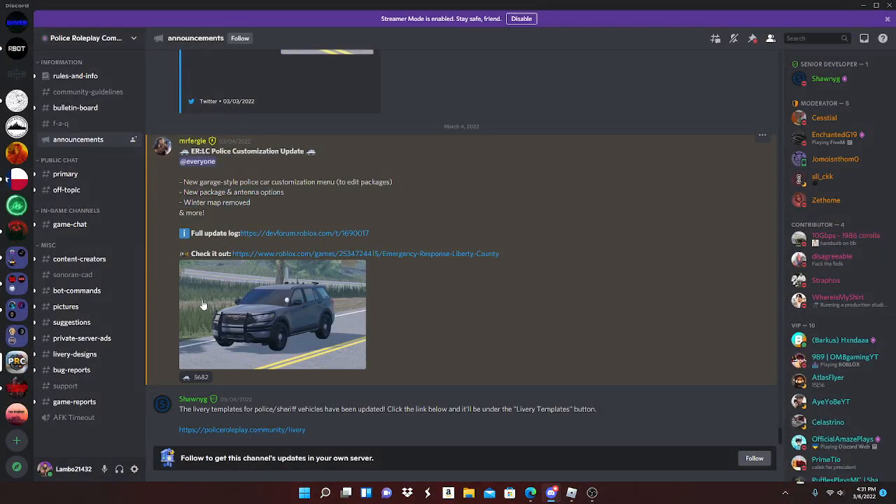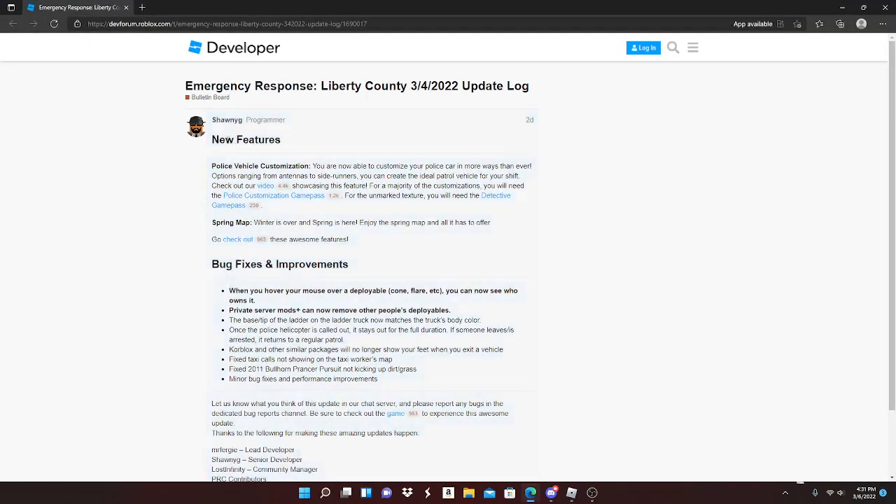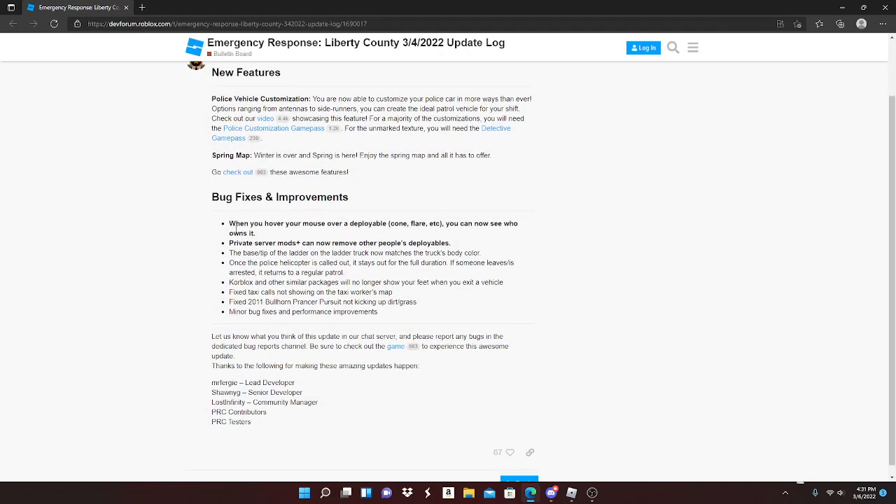And you have the grass and more. So the bugs they fixed and improvements: when you hover your mouse over the display, color flare, etc., you can also see who owns it. So say you're in your private server and you go to where you get your guns or your outfit or something, and you hover your mouse over whatever you want to see — you can see who owns it, which is really cool and helpful.